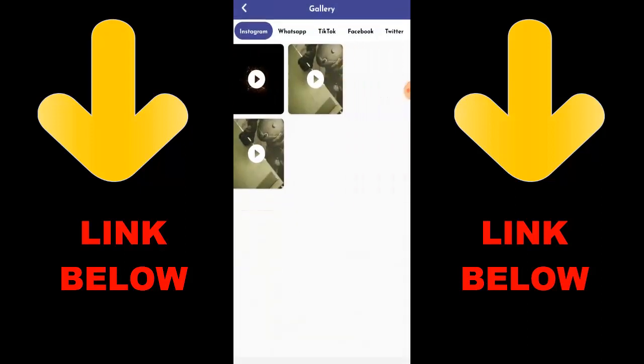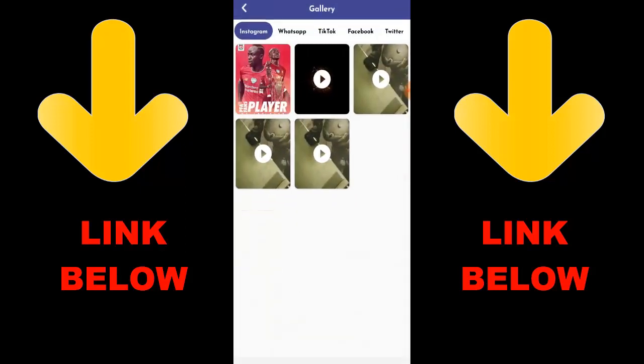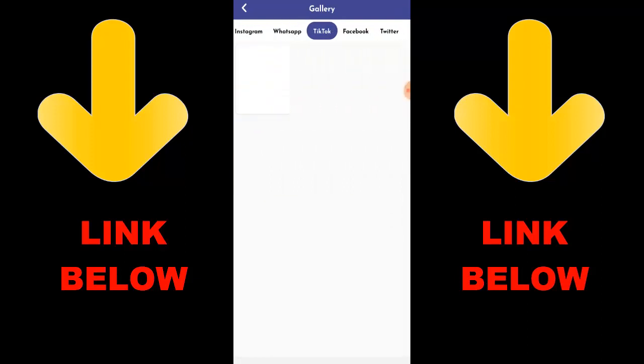Once you've downloaded the app you're going to go ahead and see everything downloaded. Guys, don't forget to check out this app — it's called Status and Media Downloader. Download everything you want in just one click.